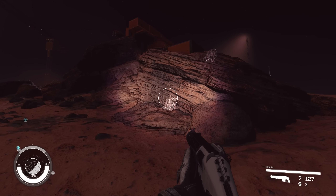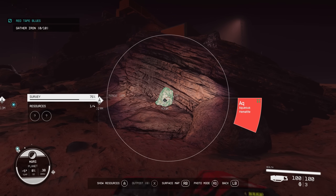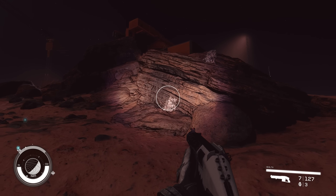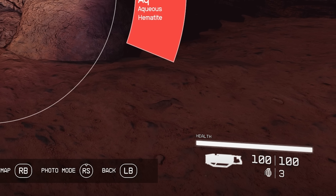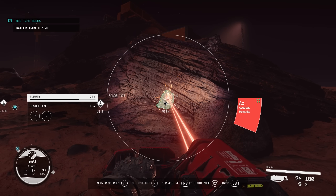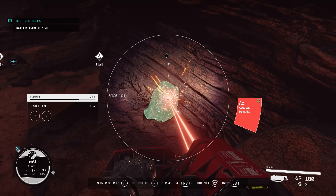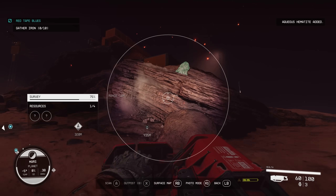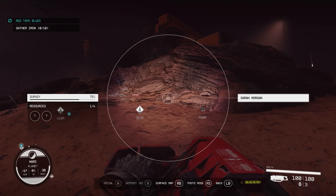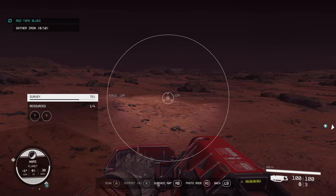Another scanner tip: when you enter scanning mode, it will by default switch you to your mining laser. All the way up to level 20, I had a mining laser favorited in my favorites menu so I could easily access it. But don't be like me — don't keep a mining laser saved in your favorites menu, because every time you pull out the scanner it will auto-equip the mining laser, and you can pull it out using the attack button.